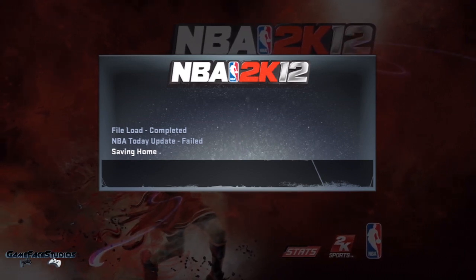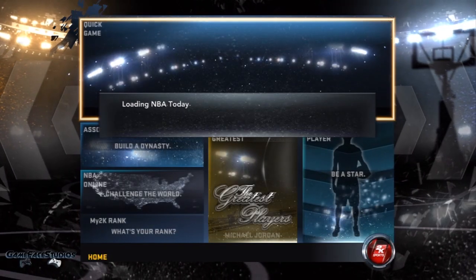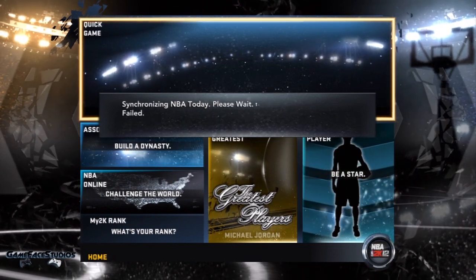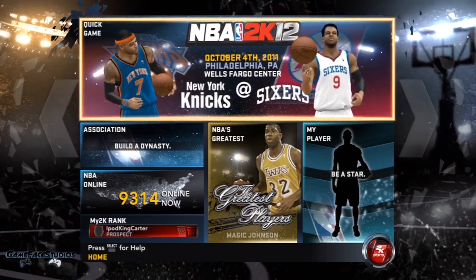I see the NBA Today update has failed, seeing as though we're still in the lockout — there's nothing they can update. There's nothing I can do about it, but this main menu does look nasty. I've seen it in a few other people's videos but wanted to see for myself. And you can see my favorite team right there — the Sixers.